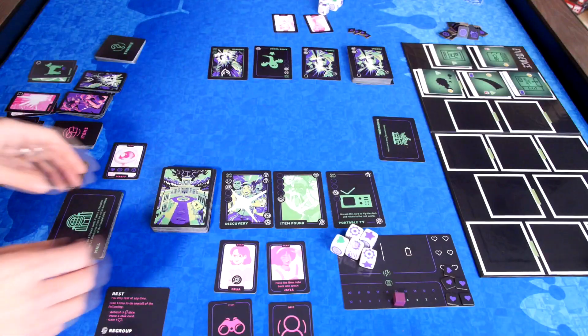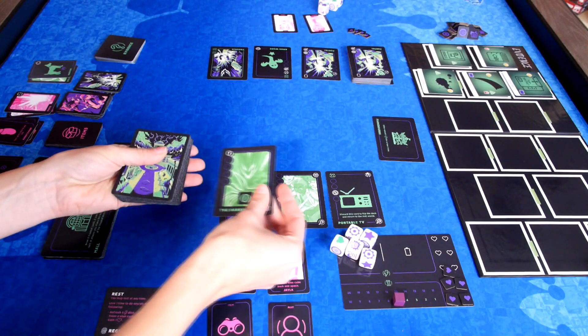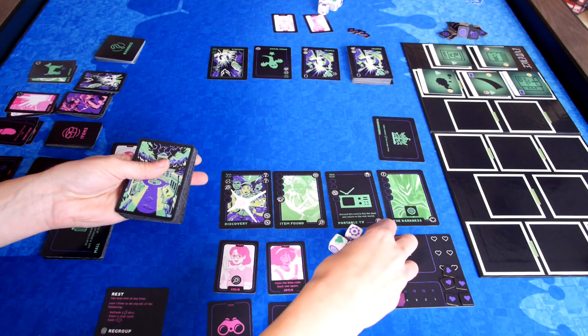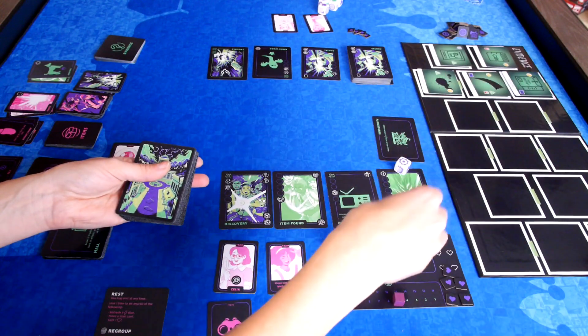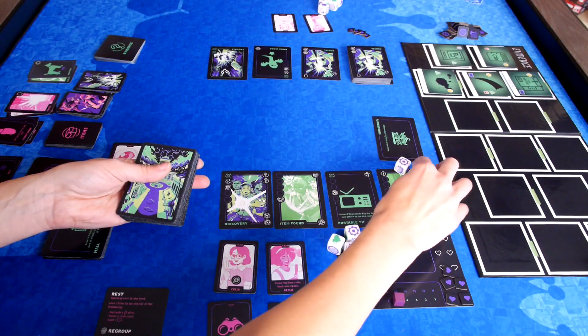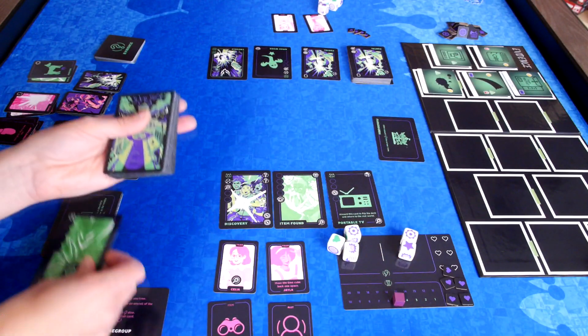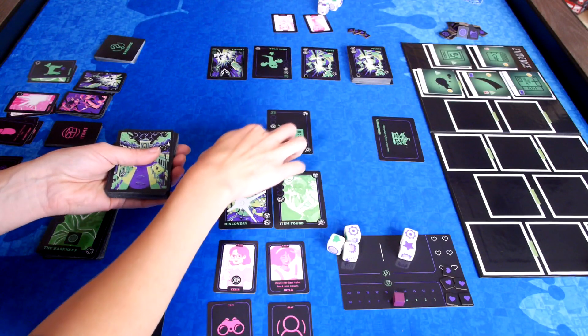Another big thing that's been added is an optional second player. The two players are on the same team and they will each take two of the kids as their characters. They have their own row where they will be facing their own push your luck dilemma. Each will only have five health, but they will have to share time. There's even a way to share cards between your rows so that you can help each other out.